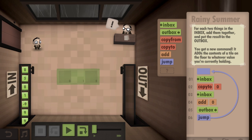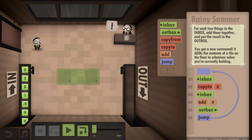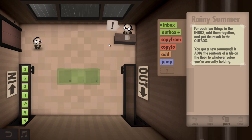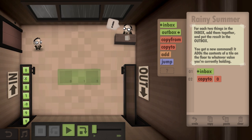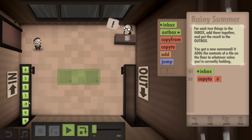So for each two things in the inbox, add them together and put the result in the outbox. You got a new command — it adds the contents. I'm going to tell you what these other commands are first. The copy-to command basically lets me take anything from here and copy it into one of these slots. So let's start from the beginning. I'm going to take the number eight and copy it to slot zero. Then I'm going to need to take the next thing and add it to eight, and then put it in the outbox. So they want me to add eight and five, put in the outbox; then eight and one, put in the outbox; then minus nine plus nine, put in the outbox.